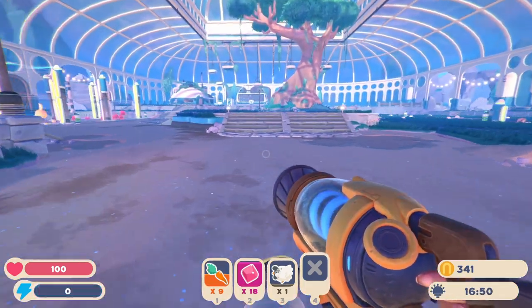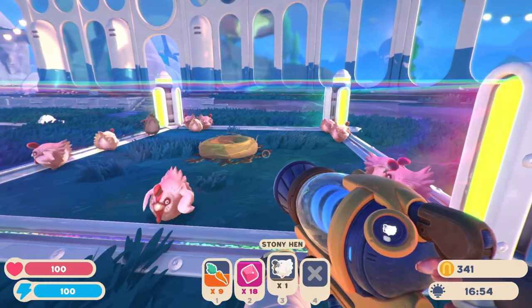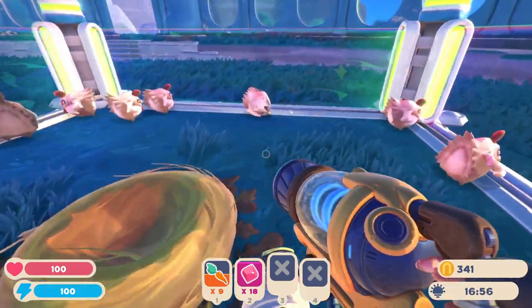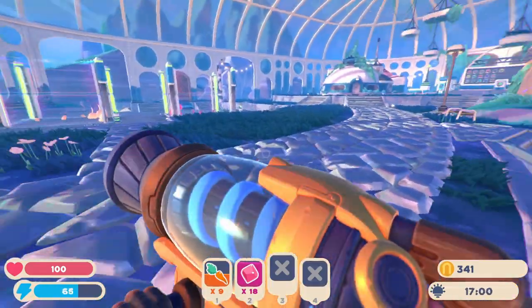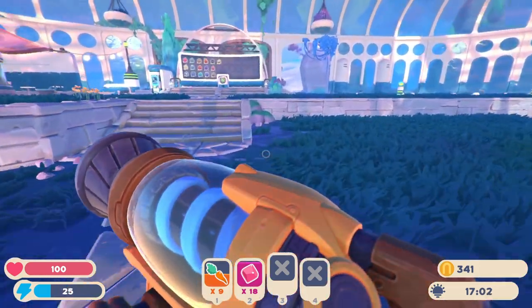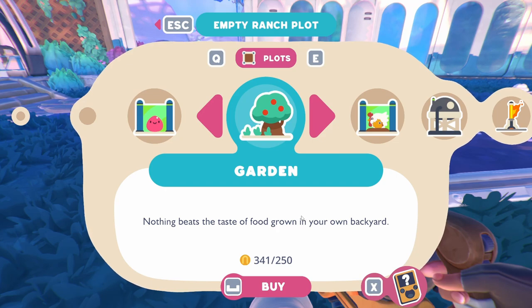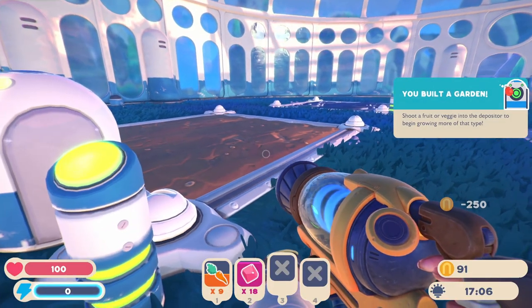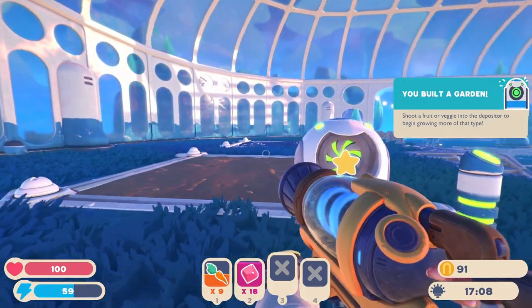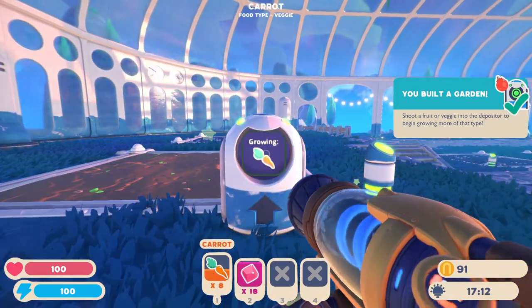Let's throw the stony hen in here and see what happens - maybe I get stony chicks and stuff. We do need to start growing some food, some gardens. I'm gonna buy a garden - shoot a fruit into the depositor to begin growing more of this type. For now I'm gonna do a carrot.